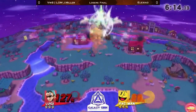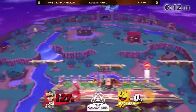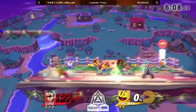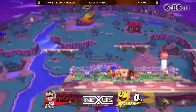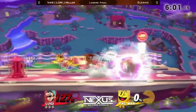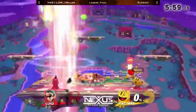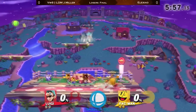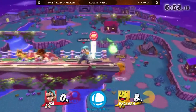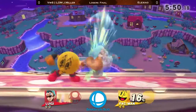This is incredibly smart — using the multi-hit property of the Tornado to clank with the Hydrant, and then go pick Pac-Man where he is, very close to the top blast zone. Very good recognition by Alexeo, noticing that this move is very punishable — just dash up smash and close out this stock.